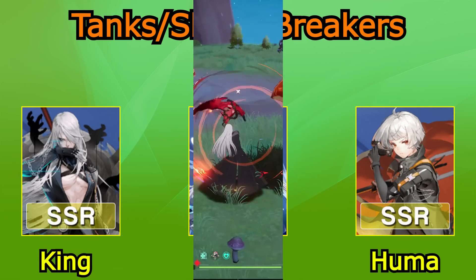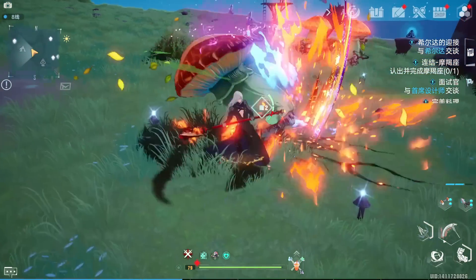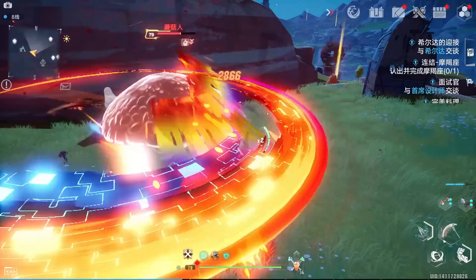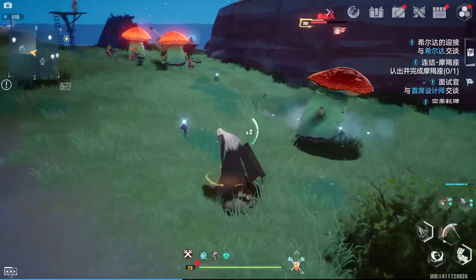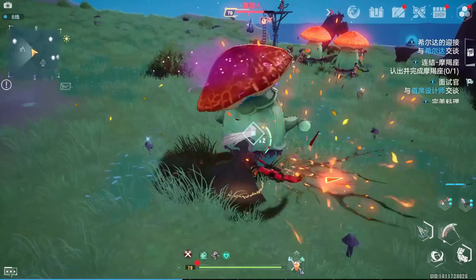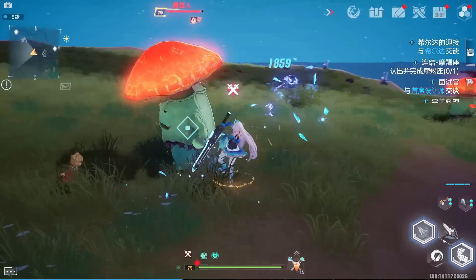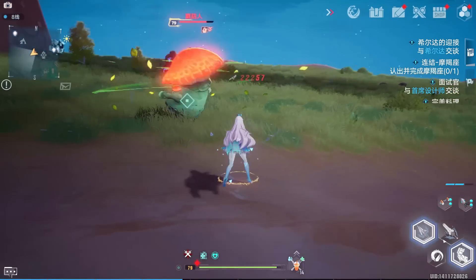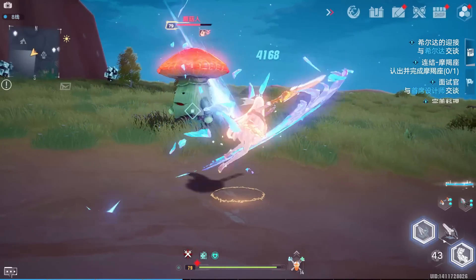Now for the tanks and shield breakers: King, Meryl, and Homa. King is only good at two things — he can deal a lot of damage and he is really good at breaking shields — and he is super easy to use. I really recommend him to new players, though his only problem is that he falls off a bit late game. As for Meryl, she is one of the best shield breakers in the game, can heal at C1, and is also very easy to use. If you want to play tank, Meryl should be your first pick.